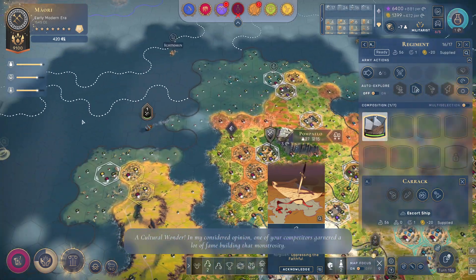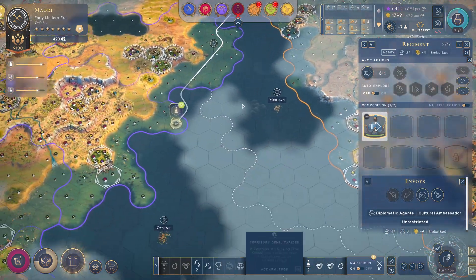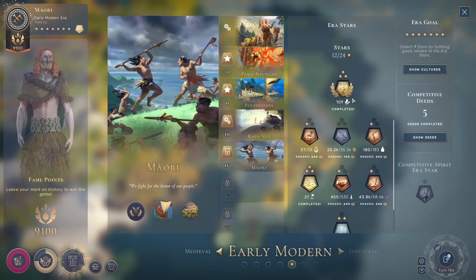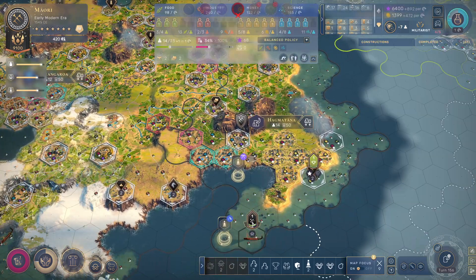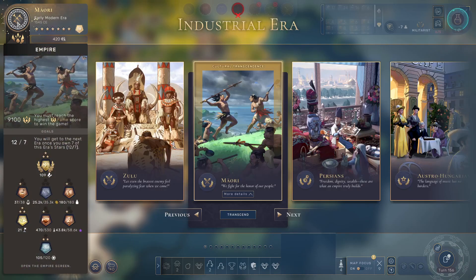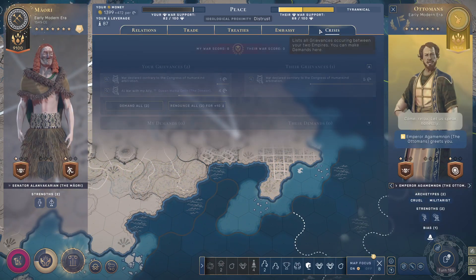One of your competitors garnered a lot — okay, someone else built a wonder, I'm totally fine with that. One more turn for this and then we get another star — we can consolidate third place, we are moving up, and then we will go into the industrial era. We are still very far from enough to actually get any diplomat stars, but at least we have something.